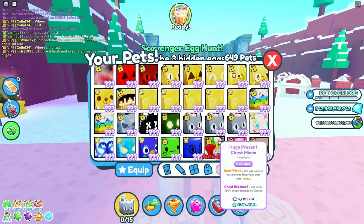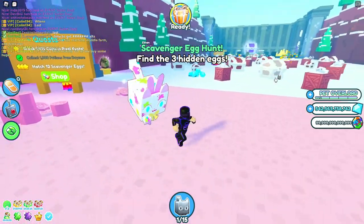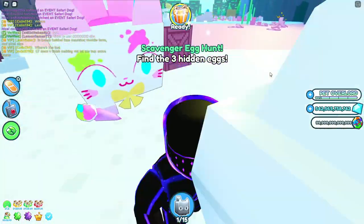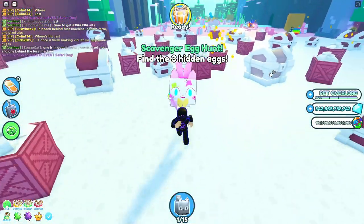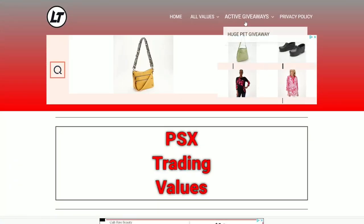If you want to enter a special giveaway for a huge painted cat like this one right here, all you've got to do is leave a like on this video, smash that subscribe button, and comment your Roblox username. Once you do those three things, head on over to my website psxtradingvalues.com and I'll show you what to do next.